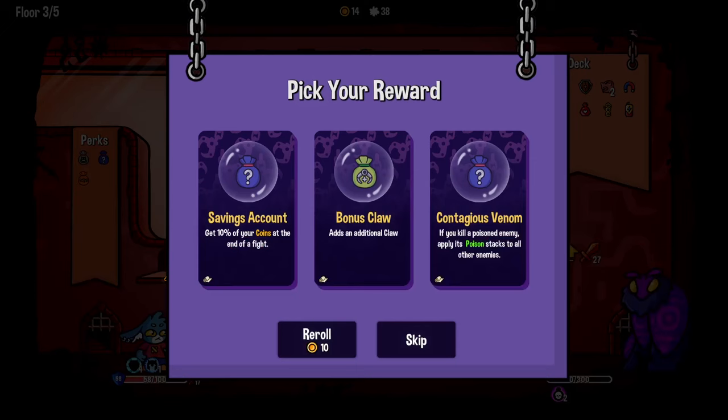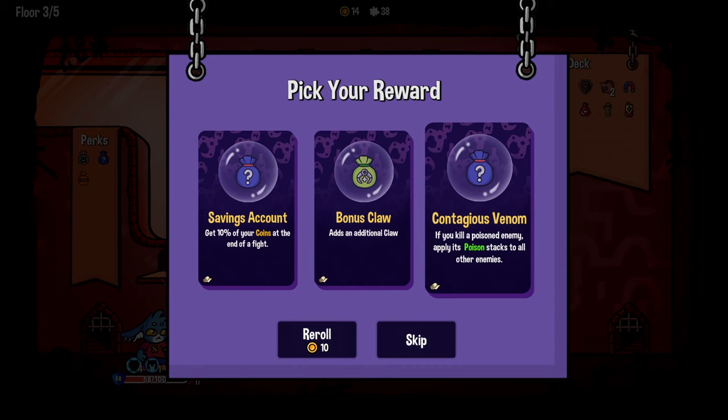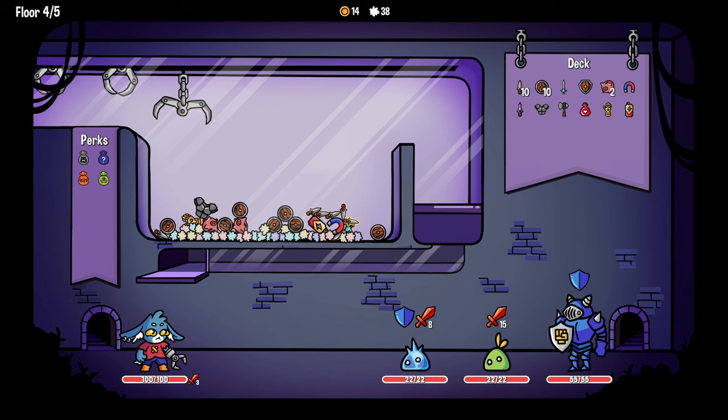Get 10% of your coins at the end of a fight if you want to save. Adds an additional claw - that seems huge! Oh, that's amazing. If you kill a poisoned enemy, applies poison stacks to all other enemies - in a build, that's also really good. Yeah, but bonus claw. We got a little side pass with four hard fights and three pachinko machines. And that's on top of having to do a hard fight just to - you have to do one anyway. Three claws!